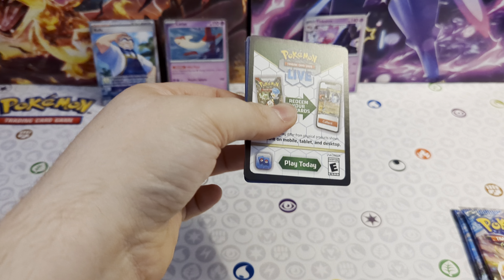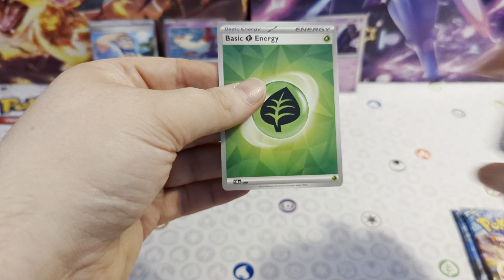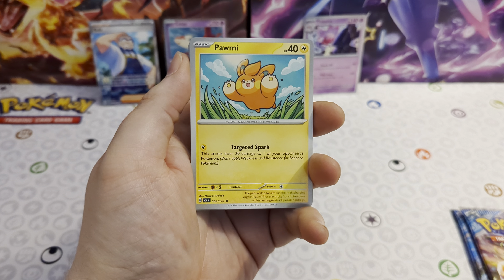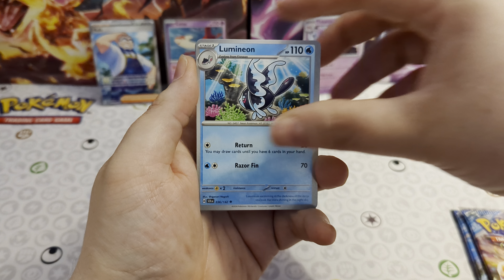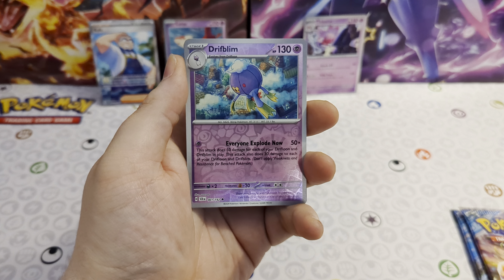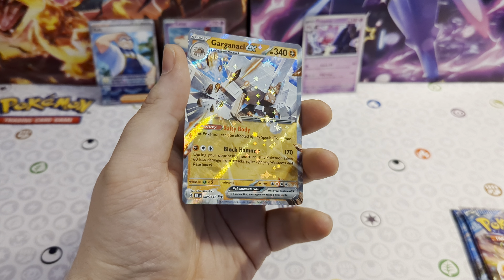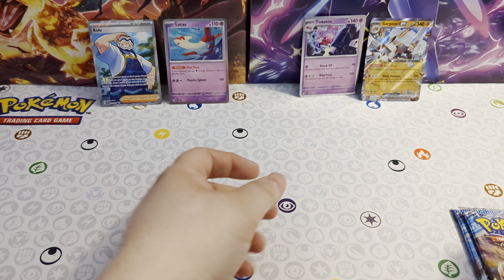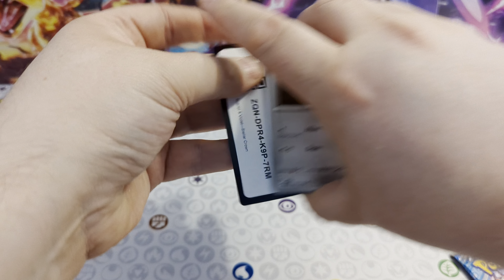You get a code card and energy card, and we've got Flittle, Lilligant, Pawmot, Fletchling, Glimmora, Lumineon, Lacey, Drifblim reverse, Regidrago reverse, and a Garganacl ex. So it's just an ex. I think our Latias blister is still winning — still a good pull though. I think I've got a couple of those Garganacl as well — that's going straight into the trade binder to swap with the kids at our trade events.